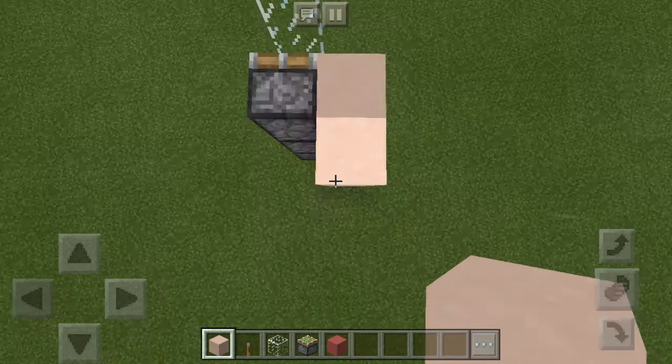Then go around and all the way back to here, just like that. It should look like that. And then place your lever on the first three blocks. Then go here, place three more pillars of glass, then skip a block, place your three sticky pistons, and then get your block of choice and start placing it like that again. And then lastly, get your lever and place it on each of those. So now it should look like that.